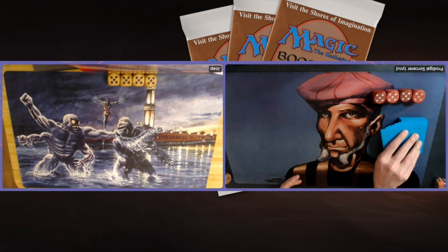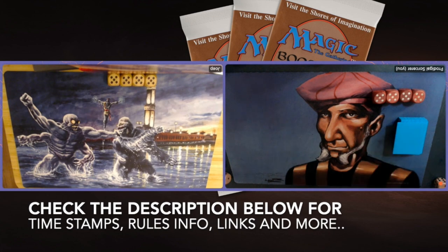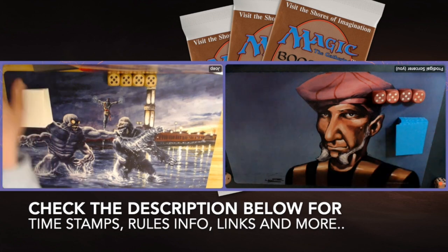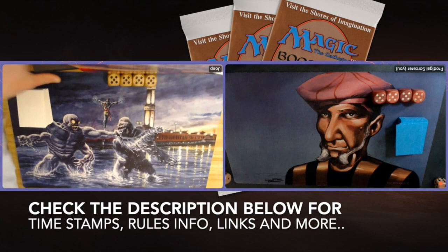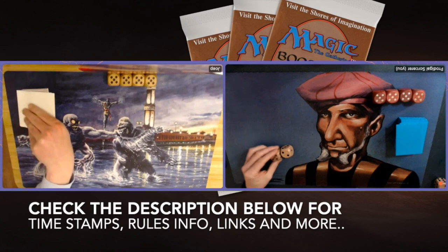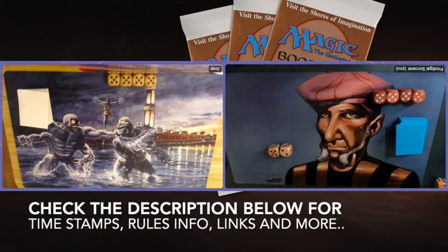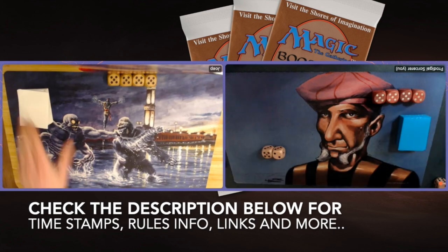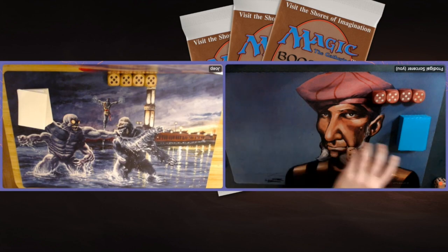Before I jump into the deck techs, I've got deck photos of both decks. I would first like to point out that, as always, I've put timestamps in the description below. So if you first want to go to the match, click on the timestamp that reads MTG Games. Also in the description below, you can find more information about the rule set. Now, we're going to start with the deck techs, beginning with my opponent Yoop's Mono Black deck.